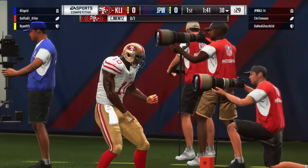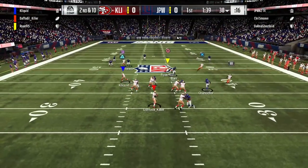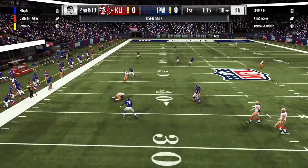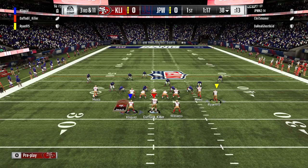First play back on offense now, and oh, that was so close. That was our first pass that we actually got off, and Ryan had the defense beat there with Tyreek Hill. But Carson Wentz just could not quite keep it in bounds. Pass rush getting in there again this time — I think Daft kind of scrambled into that sack, to be honest with you.